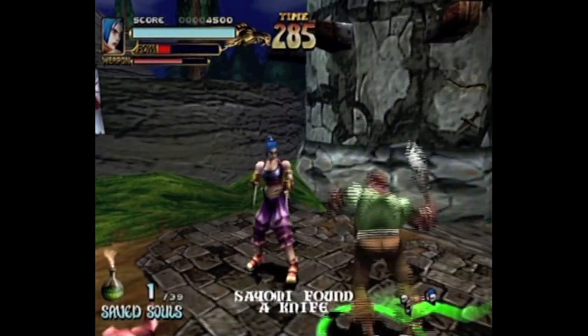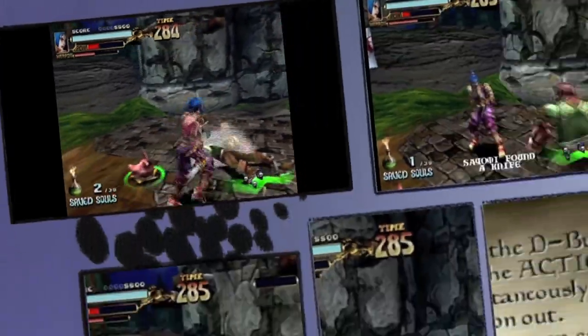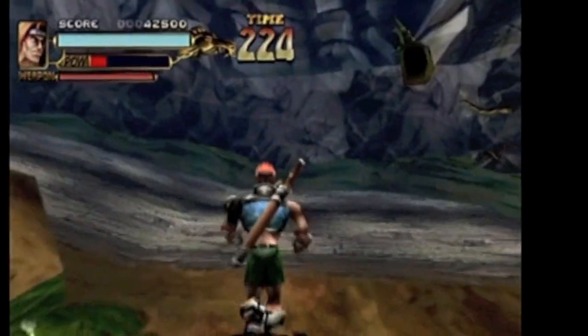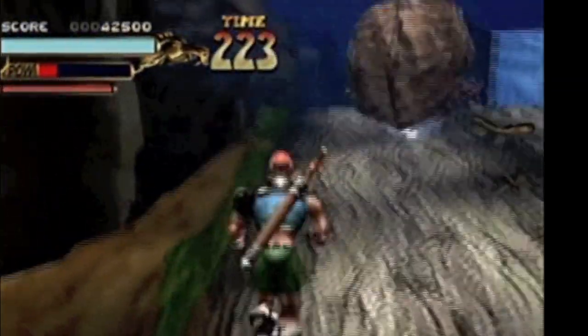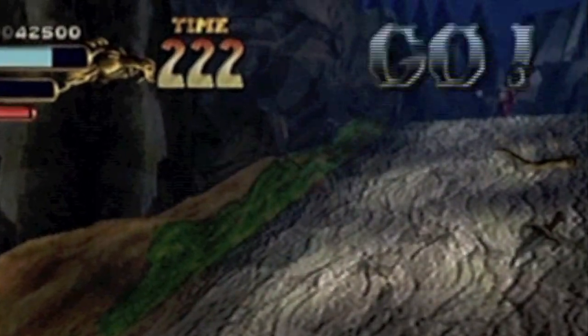These items will give additional weapons, refill health, and scrolls to aid in teaching you how to play the game. You never have to worry about getting lost in this game because the all-knowing hand will guide you to where you need to go, pausing the action for even a moment without an enemy on screen.